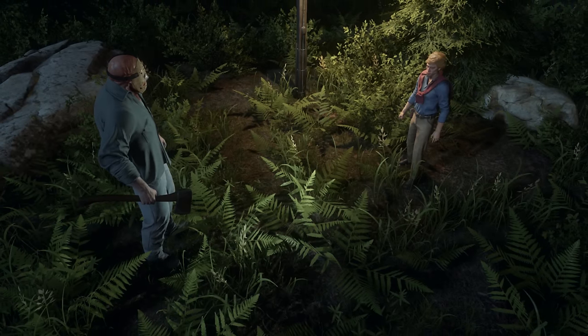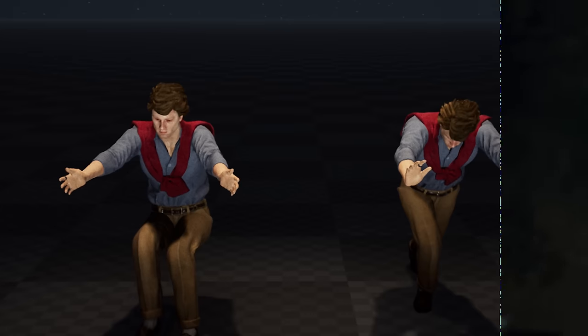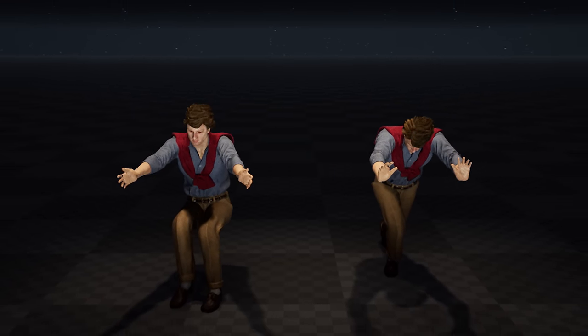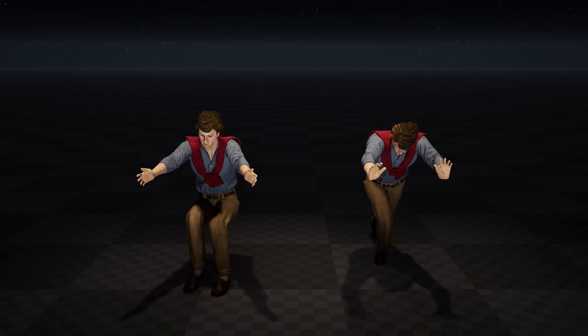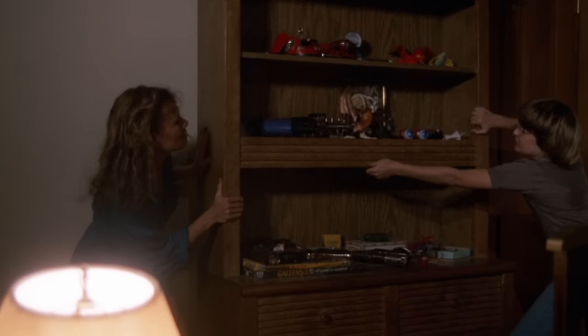Did you know that in the beta of Friday the 13th game, they wanted to add abilities? That's right — counselor abilities like stamina boost. This will be coming to Summer Camp. The next thing is even more game changing, which I absolutely love: counselors will possibly be able to move items like cabinets in front of doors. Let's talk about some more fun stuff now.